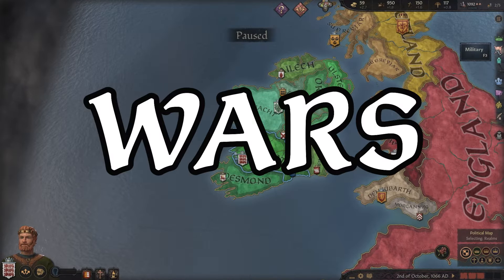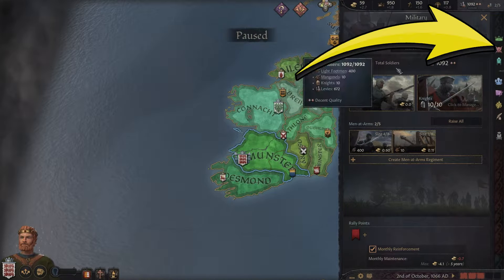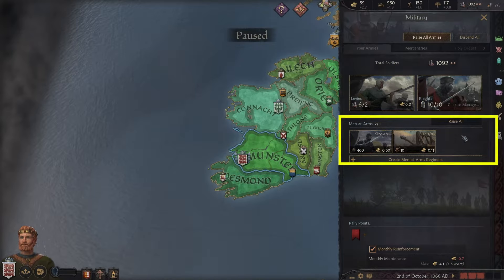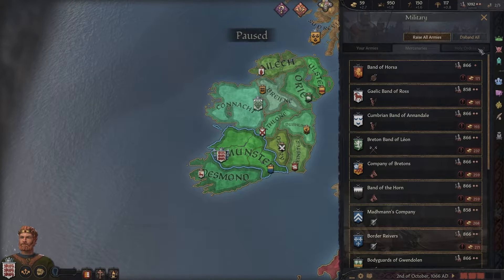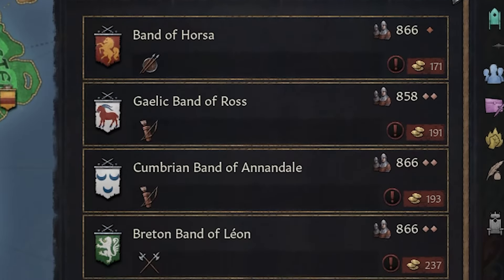Next we're moving on to wars, which are fought by armies. You can find more information about your armies here. They're made up of levies — which are cheaper, less effective units — men-at-arms, which are more expensive elite soldiers, and knights, which are the top tier fighters in your army. Later in the game, you'll also discover the ability to hire mercenaries or holy orders to fight your wars.